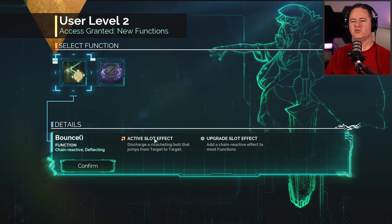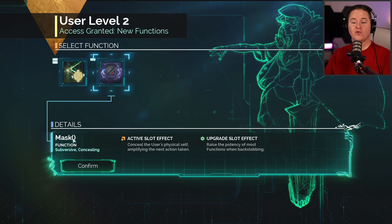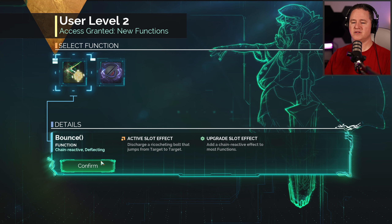We got Bounce — chain reaction, deflecting. Active slot effect: discharge a ricocheting bolt that jumps from target to target. Upgrade slot effect: add a chain reaction effect. That's pretty cool. Mask — subverse, concealing. Active slot effect: conceals the user's physical self, amplifying the next action taken. Upgrade slot: raise the potency of most functions when backstabbing. I kind of like the idea of a chain reaction though — let's try that one, we'll go with that.